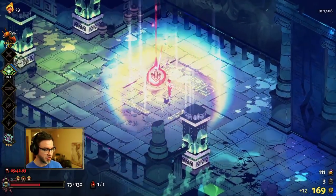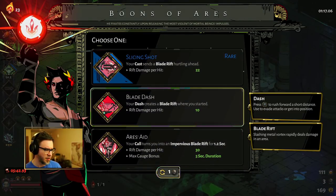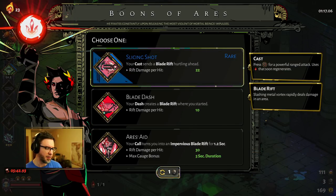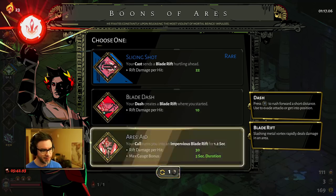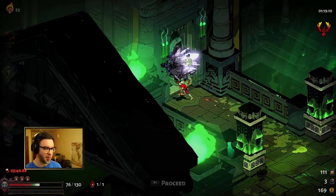That said, there are a couple of Ares boons that are pretty good. Gold is great because it's super flexible. None of these are really great — I'm not going to use Slicing Shot because I want my cast stones to stick for the extra damage on my special and attack. Blade Dash is fine, decent damage. I might just grab Ares Aid — it's a vulnerability and a little bit of damage. I don't love it very much, but sometimes you just got to take the lesser of three evils.